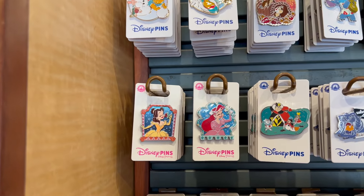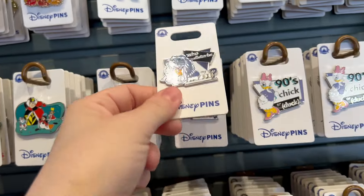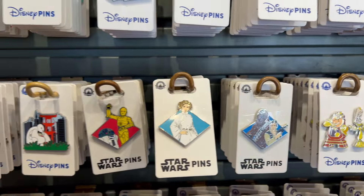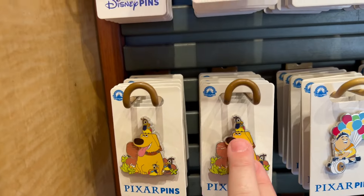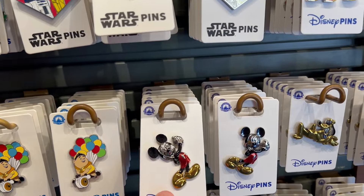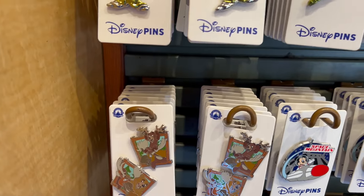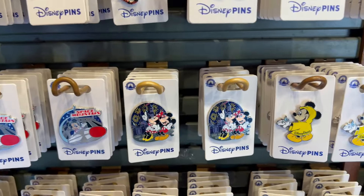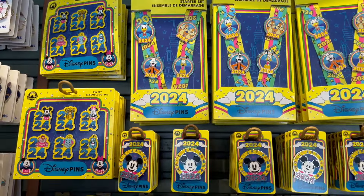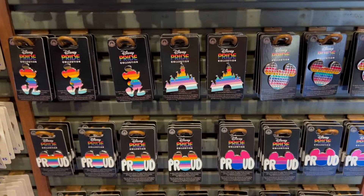Oh the princess pins are cute — I hope they bring all the princesses. I get so excited when new pins come out. Baby Kevin's so cute, oh he's riding the leaf blower! They have a whole set — not a fan of those ones though. There's a Brother Bear set, a new Space Mountain, some new Mickey pins, and 101 Dalmatians pins. They also have all the 2024 pins — I got the Stitch a while ago, that's the only one I want from that set. And then all the Pride pins.